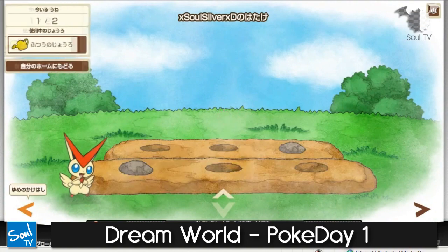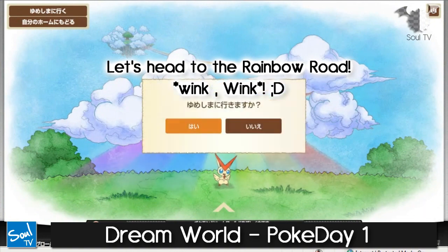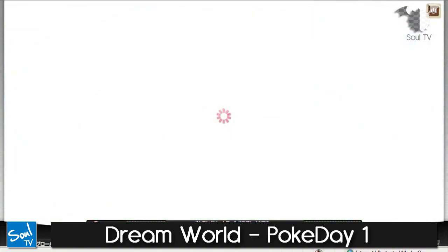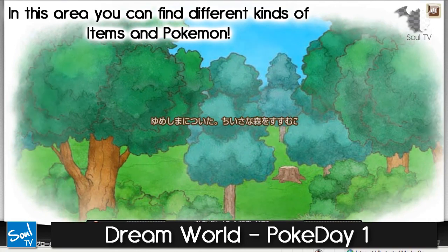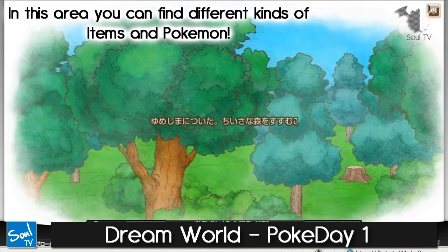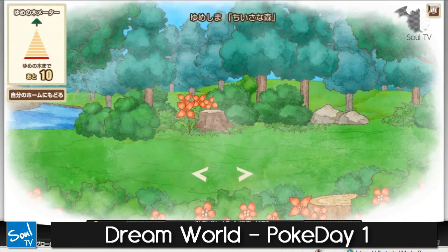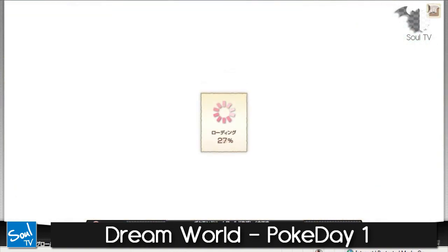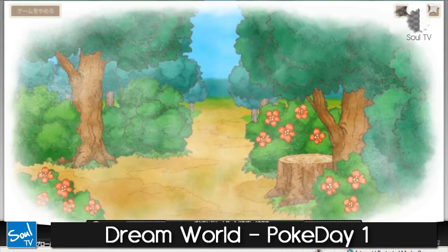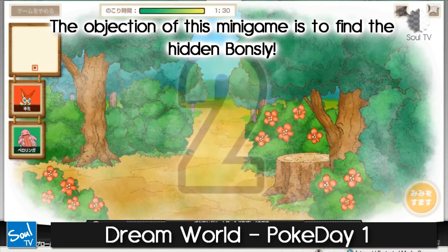Here's the best part of the Dream World in my opinion. I call it the Rainbow Road — if you know where that reference comes from, leave a comment below. This is a forest area where you can find all different kinds of Pokémon and items. You can become friends with Pokémon and interact with them. We just encountered a Lickitung, and it wants to play a mini-game. The objective of this mini-game is to find a Bonsly, so let's get started.